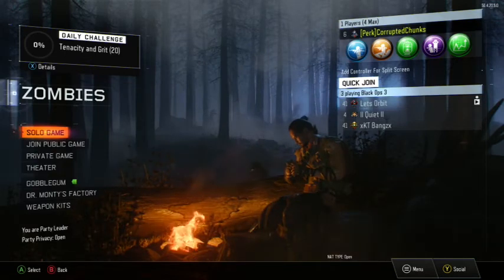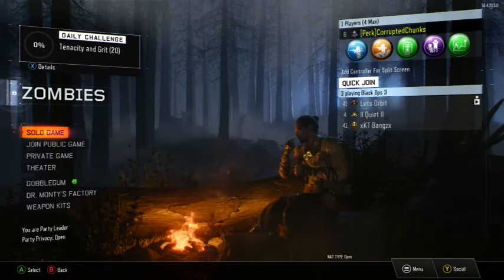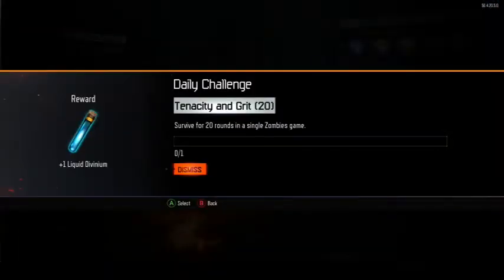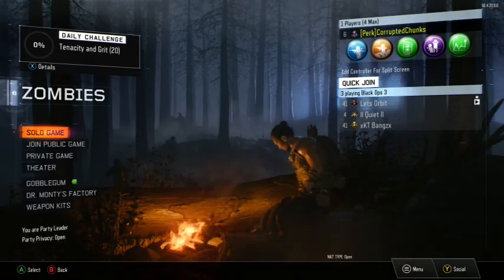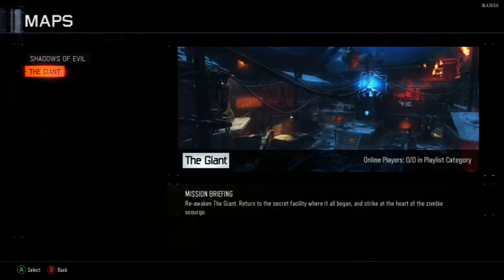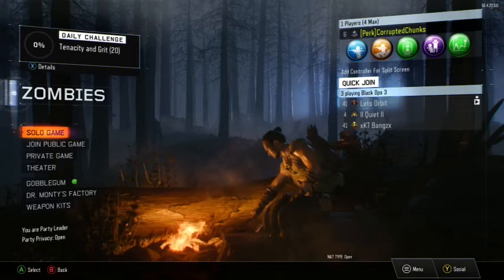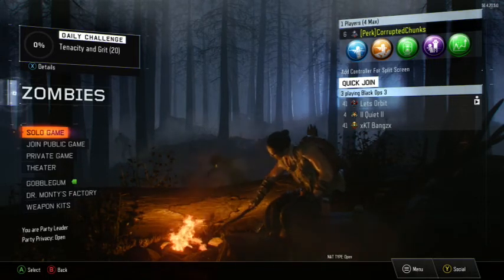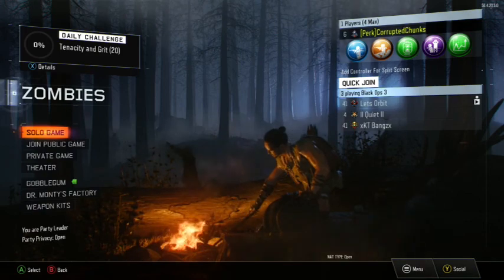Going into zombies right away, I notice this: in the top left corner you can see a daily challenge — 'Tenacity and Grit,' 20 in parentheses — survive for 20 rounds in a single zombies game. What will this get you? One liquid idiom. This is a cool thing, not overpowered, just a nice little thing to do. It's really easy to get past level 20, especially if you go on The Giant — you can knock out rounds and get to level 35 really quick. So that's pretty much the update.